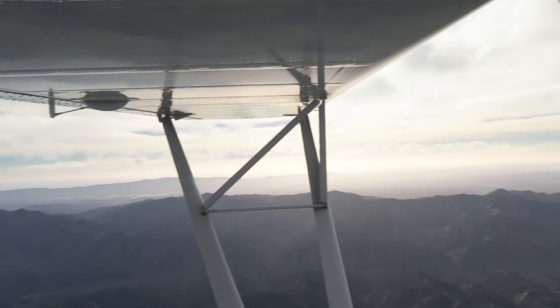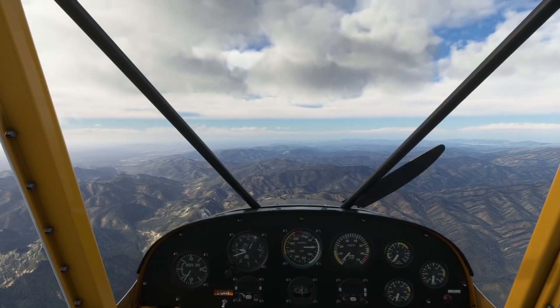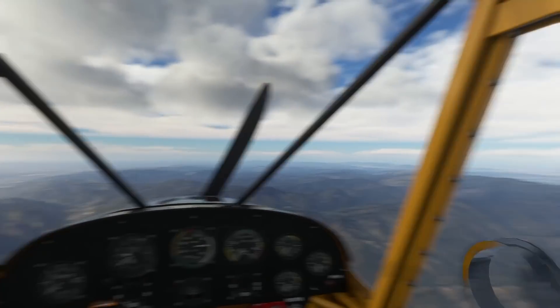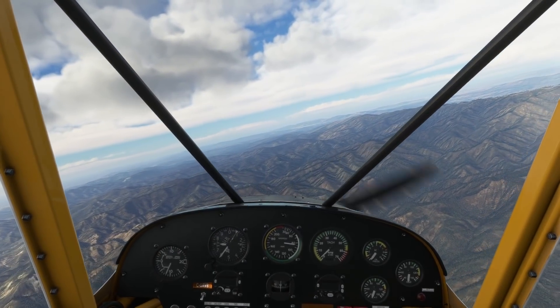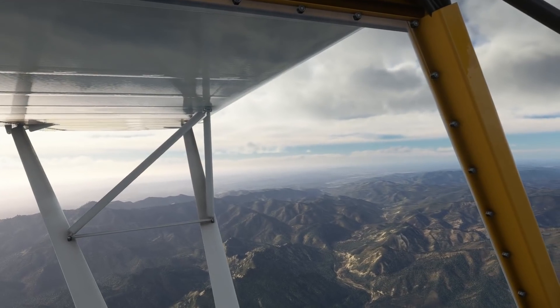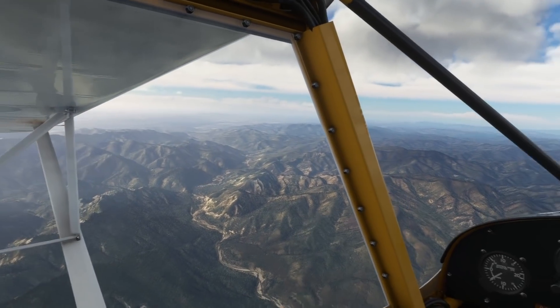Welcome to the cockpit of this Cub — the default Cub in Microsoft Flight Simulator. We are approaching seven and a half thousand feet, somewhere over the wilderness north of Santa Barbara. I'm going to talk through some airmanship considerations in light of Trevor Jacobs' video of him bailing out of an airplane when his engine fails.